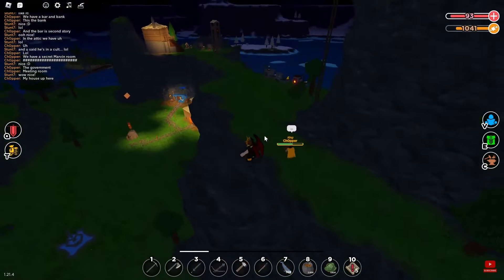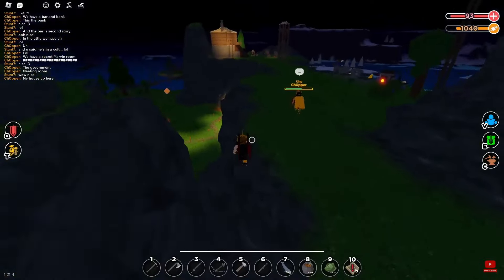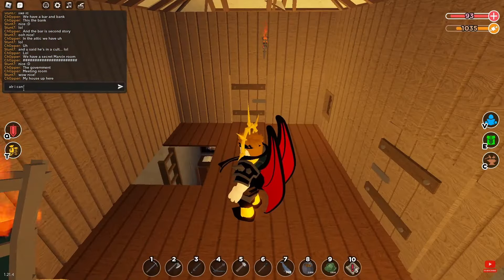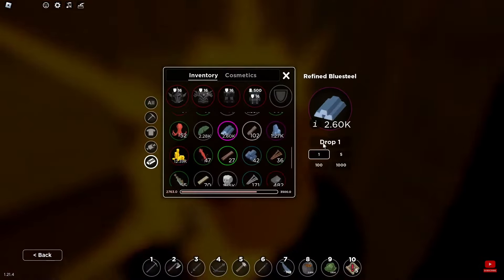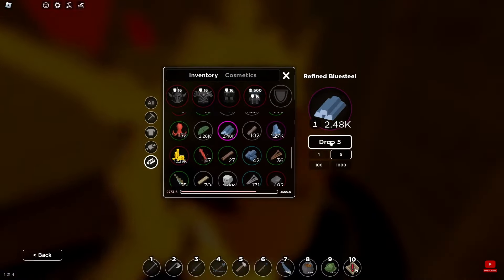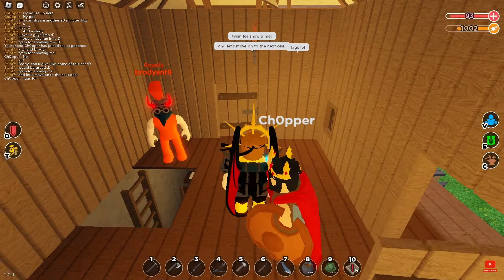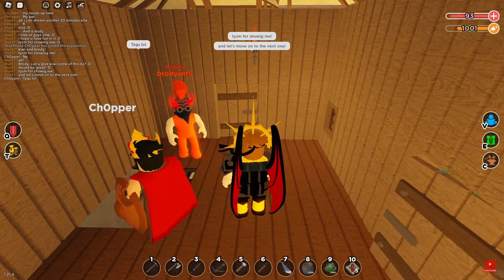The last building is the government building — I like it. There's a little building on top of this mountain too, that's a work in progress, but this one is going to have a basement. Kiwi's tablet froze, so I gave the blue's deal to Brody in the hope that he gives some to Kiwi. Anyways, thank you guys for showing me your private server.